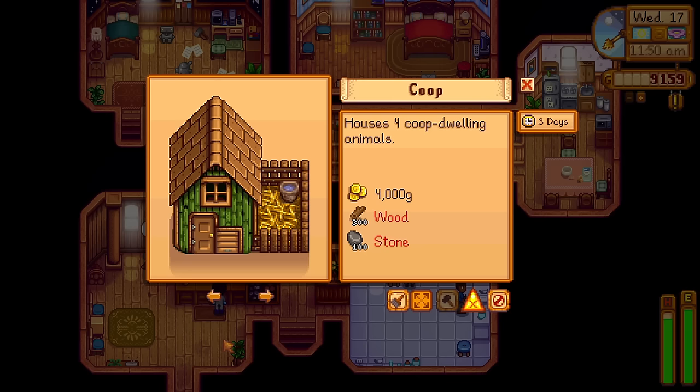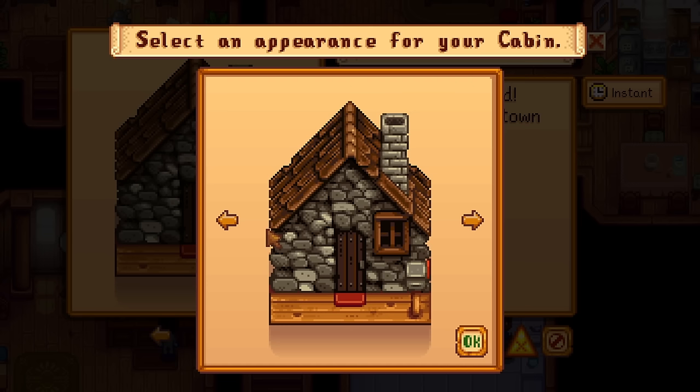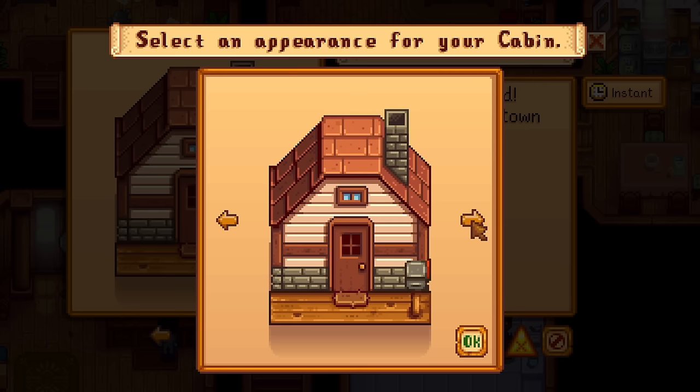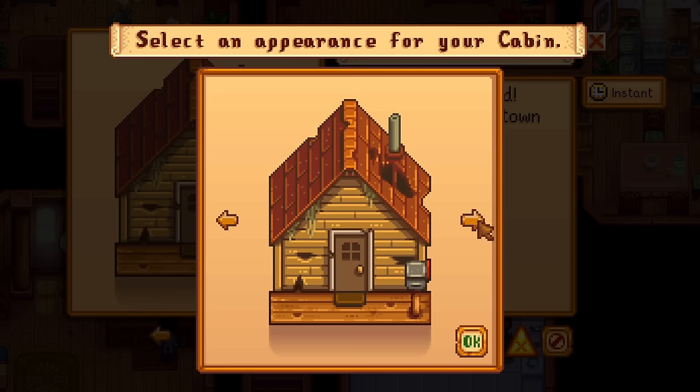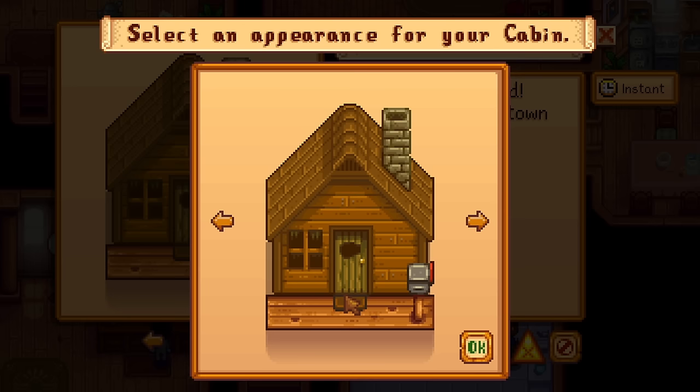If you go to construct farm buildings and over to the cabins, for example the stone one used to be 100 gold. If you now change appearance, the original three were the stone, the birch wood, and the log cabin. But now we have this cute one that looks almost like a rose pink — very cute. We also have this rundown rustic one, which would be awesome for a certain playthrough. For example, the survival series I did — this would have been amazing, it looks so good.